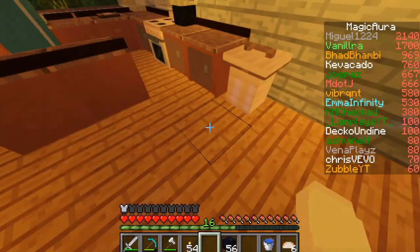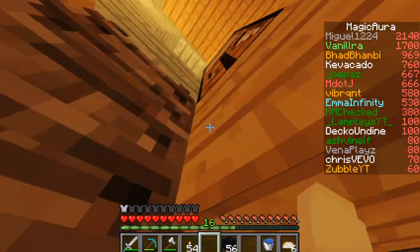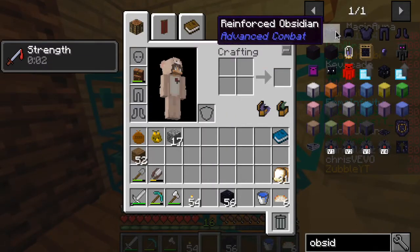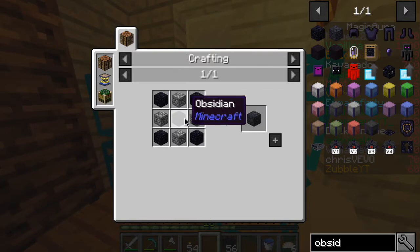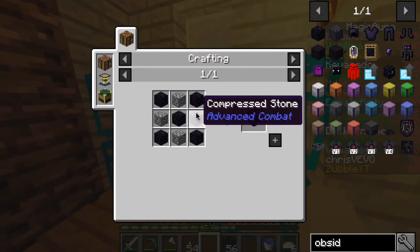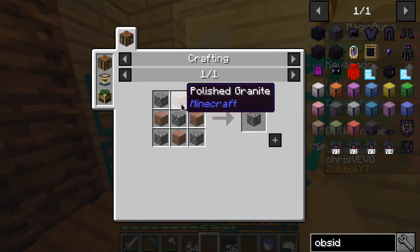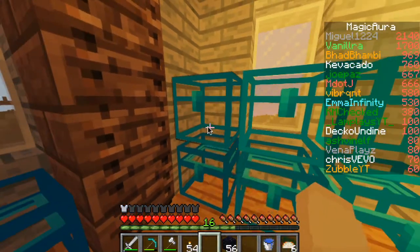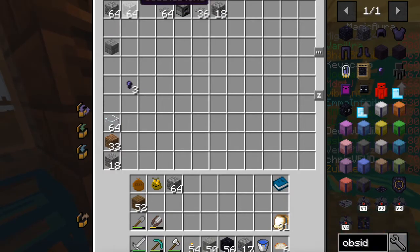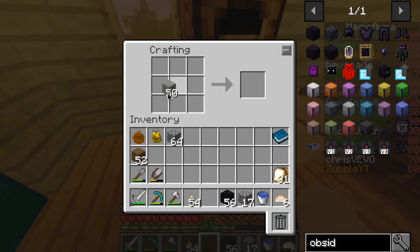We're gonna make the obsidian armor right now. What we need is reinforced obsidian, which is what made us need so much of it. You need stone, granite, polished granite, or andesite. I collected andesite a while ago — I collected 50 of them.